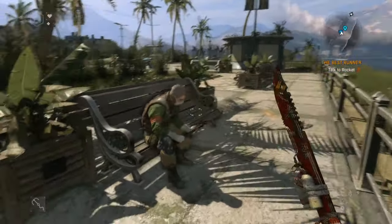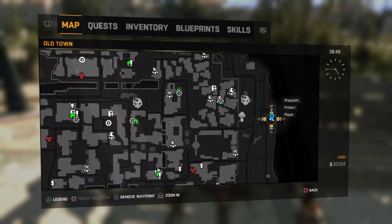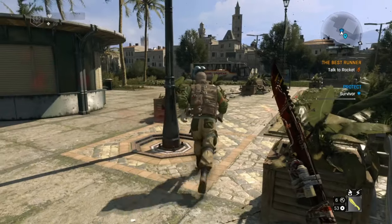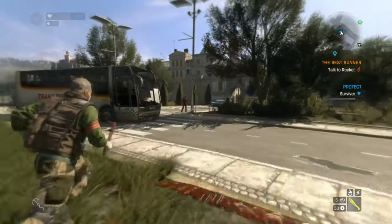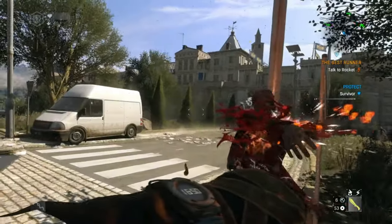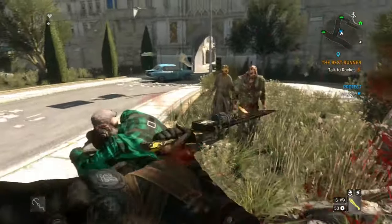When you get to the location you'll find a guy that needs protecting while he runs from A to B, so it's basically just a protect mission much like the white shields on the map, but this one's got a much better reward than just cash at the end of it. Once you select 'help survivor' he does get up and run away pretty fast, so you need to be quick and try not to lose him, otherwise the mission is going to fail. You need to take advantage of this opportunity and try not to die either. Basically you just have to kill all the zombies in his path and make sure you save him when he gets grabbed.